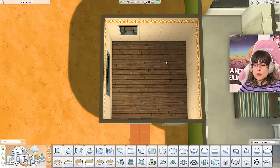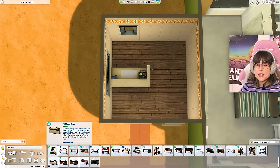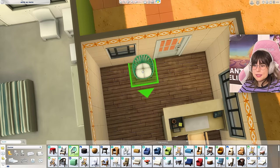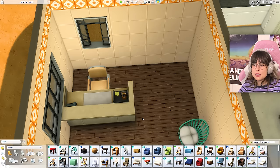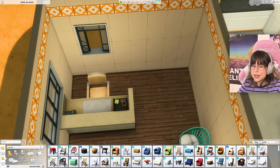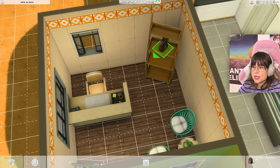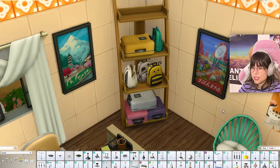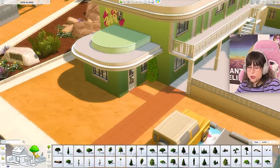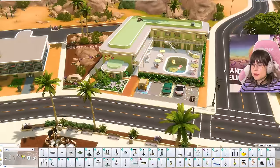Inside the lobby I put a front desk, some little chairs, a magazine or brochure stand, and a shelf loaded with suitcases to mimic a luggage area. Then I added plants everywhere — truly planted up. It's a very cute little lobby.